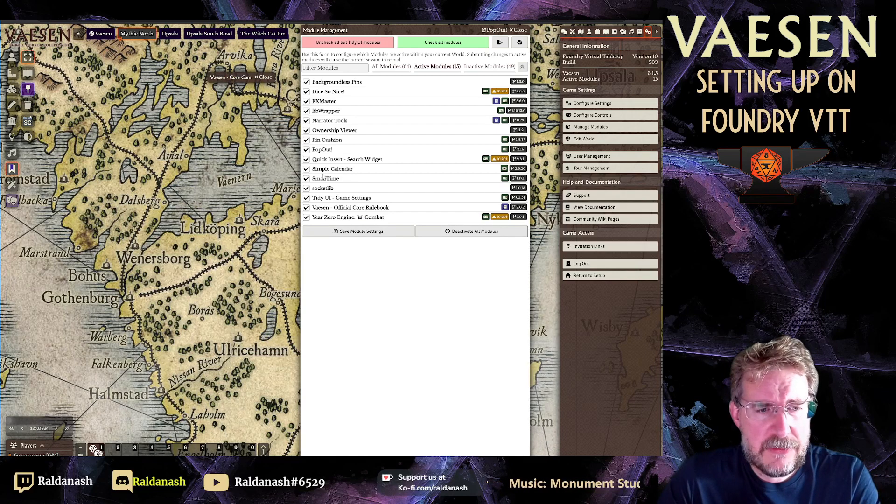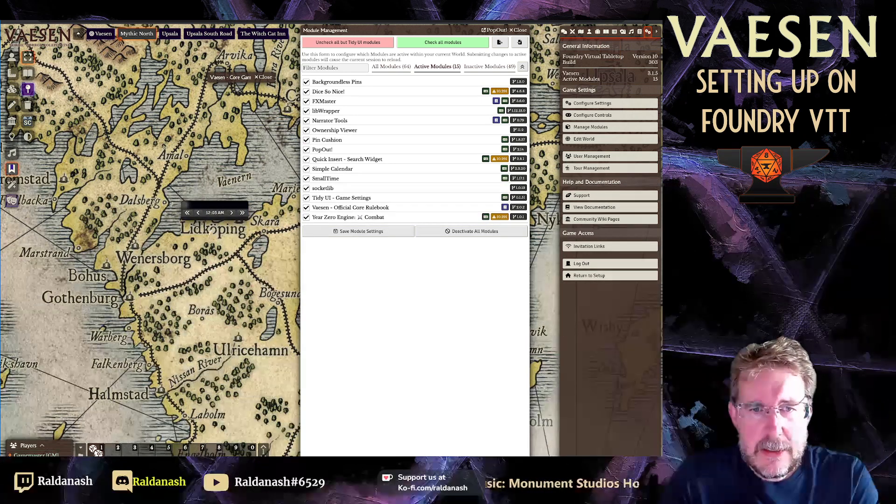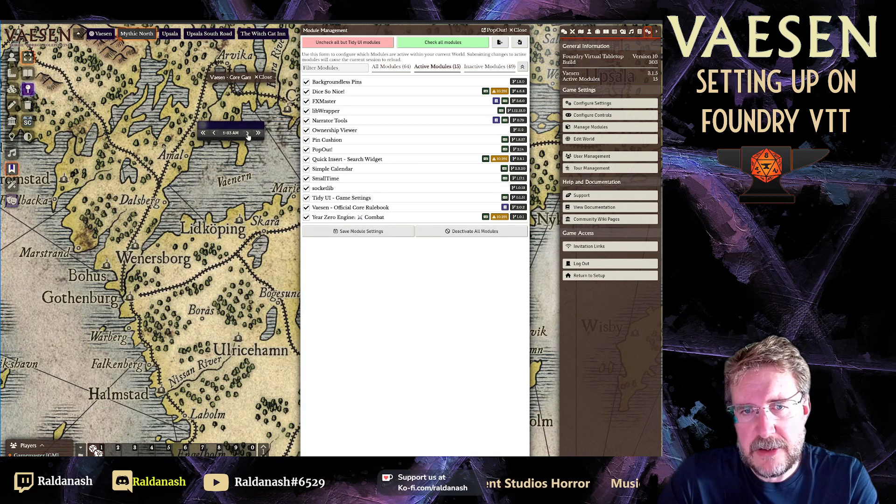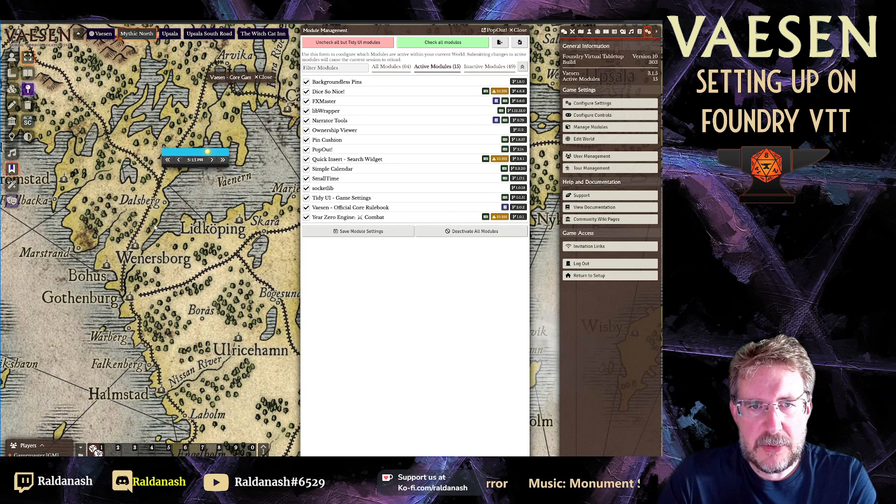Small Time, when switched on, shows a small window at the bottom of the screen. Grab it from the bottom to move it. It tells you the current in-game time and you can advance it by 10 minutes or an hour. It also shows the day and night phase, which is what Small Time does.